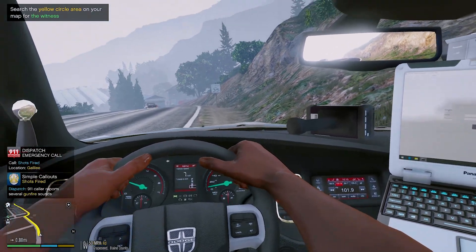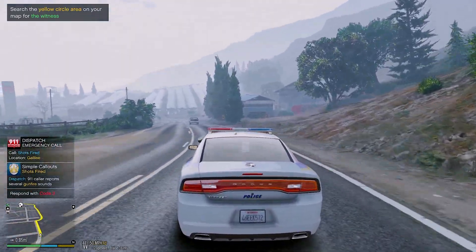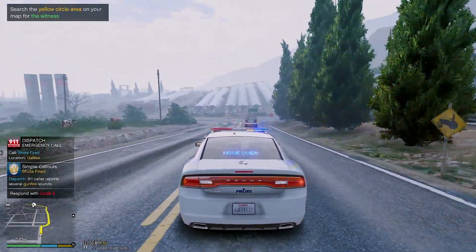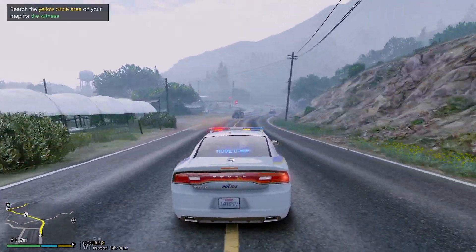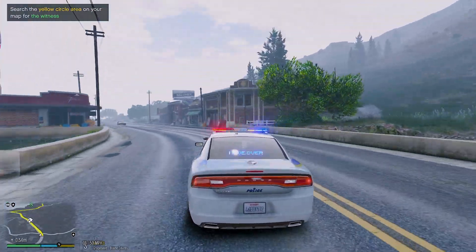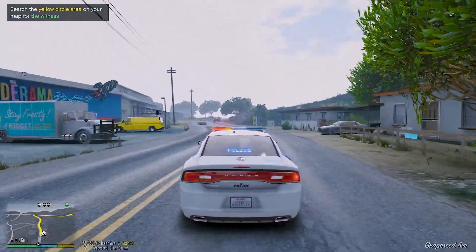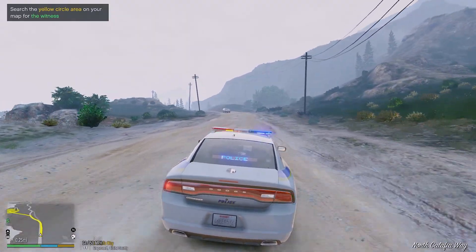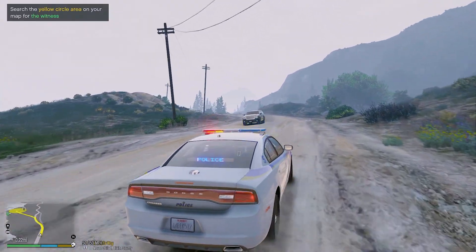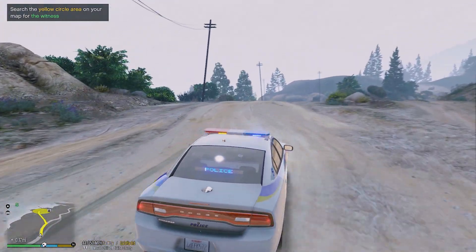We got a 911 caller saying they're hearing gunfire just outside of Grape Sea — we're going to respond to that call. It could just be somebody hunting, or it could be an actual shootout, so we have to take this seriously. We never really know what we're responding to. It's going to be on the outskirts of Grape Sea as we switch to the Mount Chiliad area.